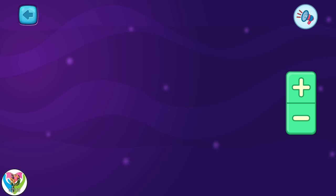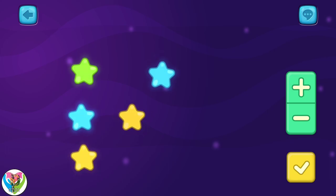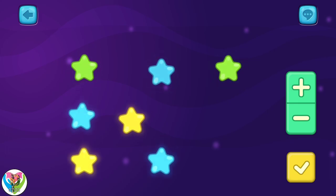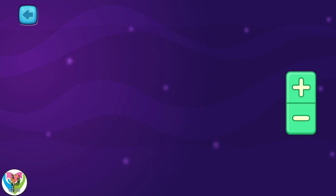And now let's add 9 stars to the sky! Add 9 stars to the screen! 1, 2, 3, 4, 5, 6, 7, 8, 9! Wow! It's a falling star! Make a wish!